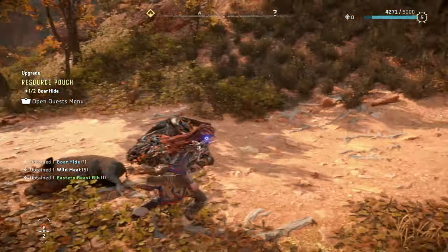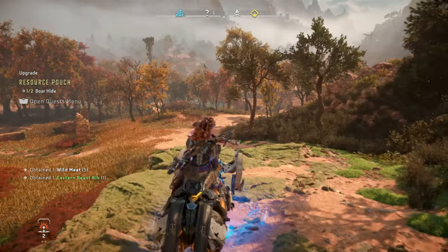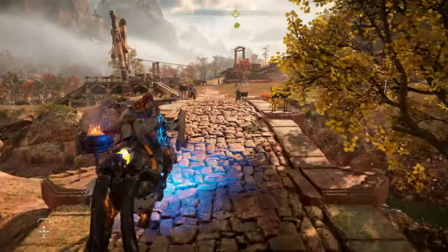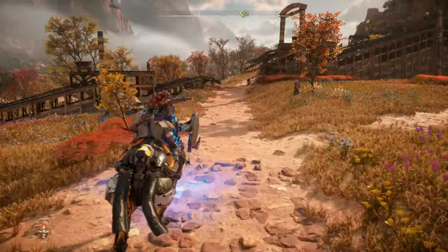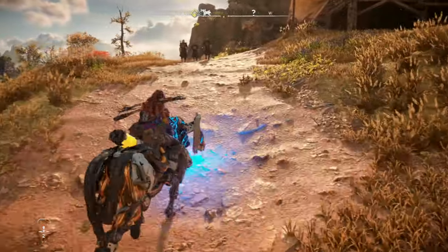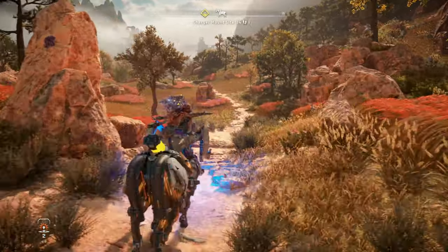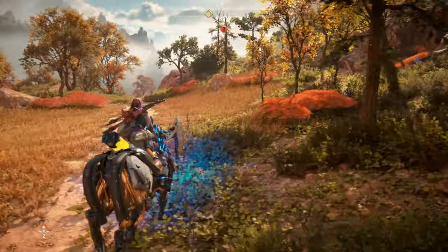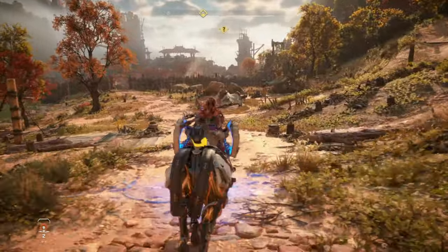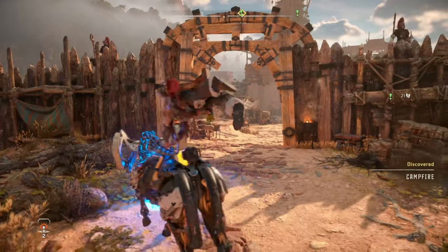We got the first hide. Need one more to increase the resource pouch. Let's go to the Barren Light and hope we can get the embassy started. More chargers here. We got the Barren Light — last part of the sundom before the Forbidden West.